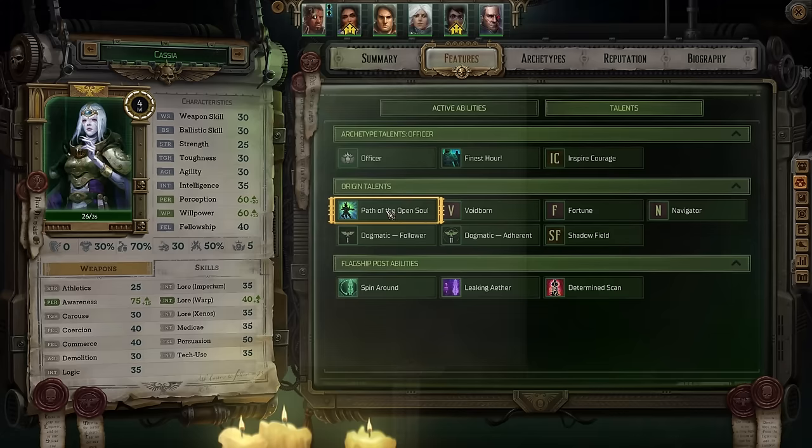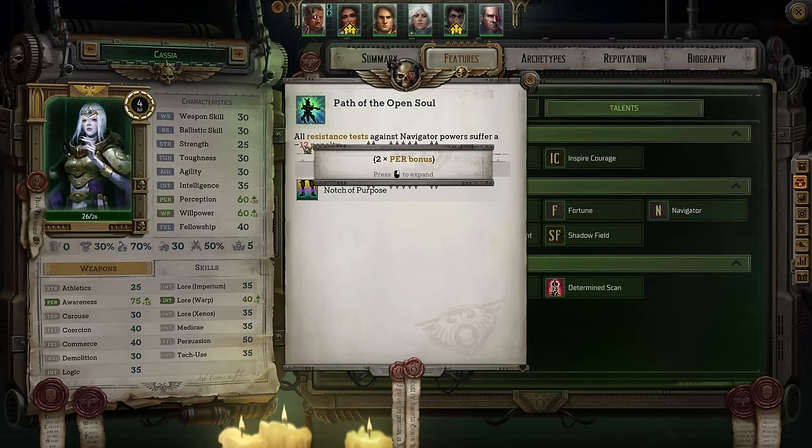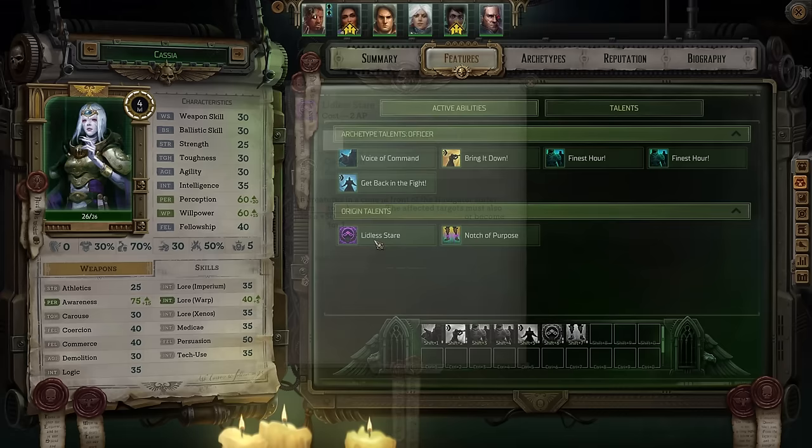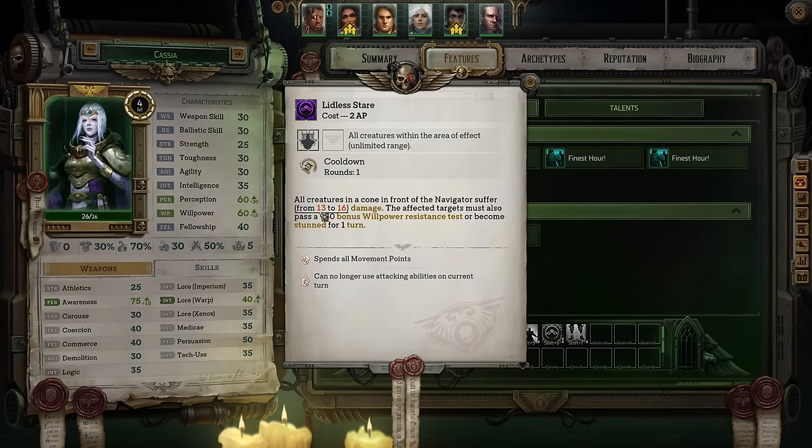She also gets Path of the Open Soul, which gives all resistance tests against her a penalty equal to twice your perception bonus. This is absolutely going to play into her overall build in a major way. The last thing to be aware of is the Lidless Stare ability, which causes all enemies in a cone to suffer damage ranging from one plus her willpower bonus up to four plus her willpower bonus. The affected targets must also pass a plus-30 bonus willpower resistance test or become stunned. Keep in mind, plus 30 helps your enemies — you're trying to roll as low as possible — so it's difficult to stun enemies this way. But because of a couple of other things you'll do, it should happen all the time.